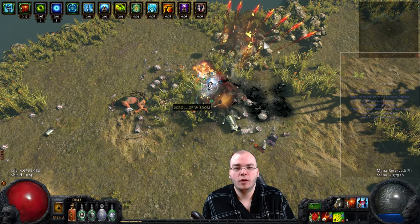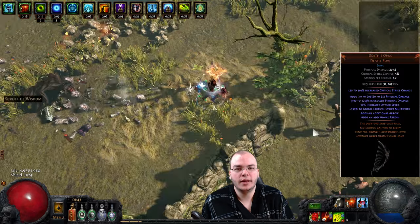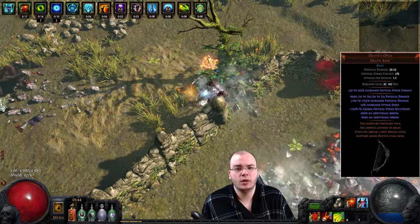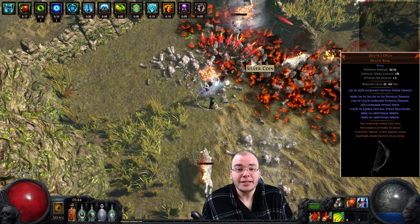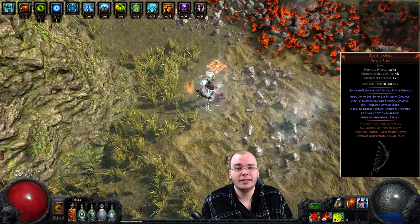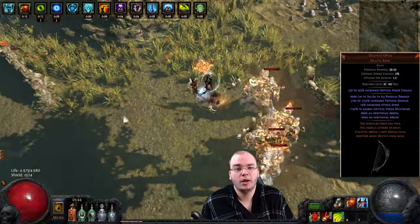I used the new fated unique Death's Opus - that's the Death's Harp upgrade that you can get from completing a prophecy - and that thing is insane. It basically instantly solved all my problems, so I can definitely recommend using that for leveling this build.